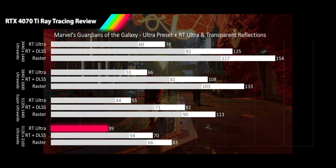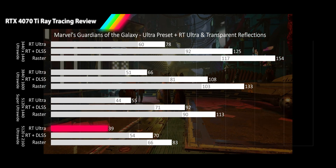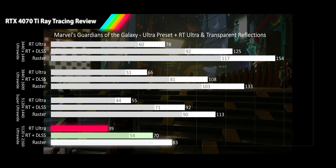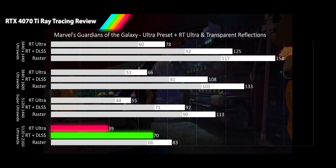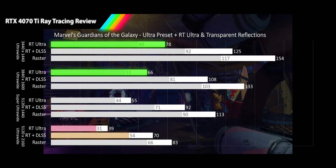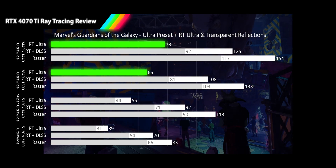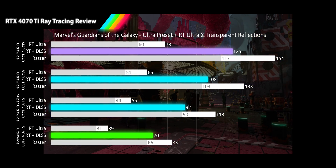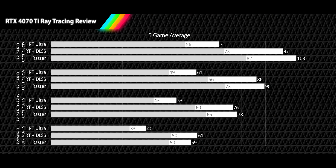Finally at 5120x2160, the RT results sink into unplayable range at 39 FPS — 53% slower than raster. Turning on DLSS quality delivers an additional 79% performance for a smooth gameplay average and an acceptable 1% low. The RTX 4070 Ti maintains a good play experience without upscaling on the two lower resolutions, and with DLSS quality employed, it delivers good gameplay up and down the stack.